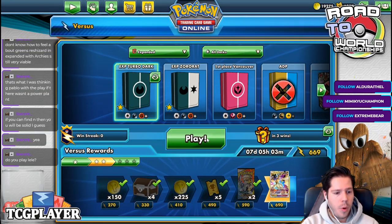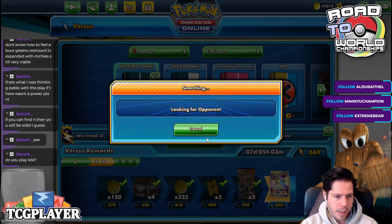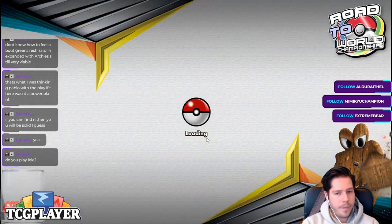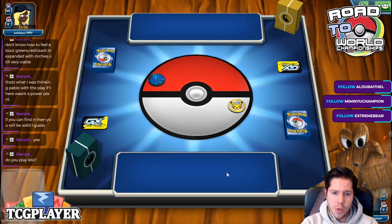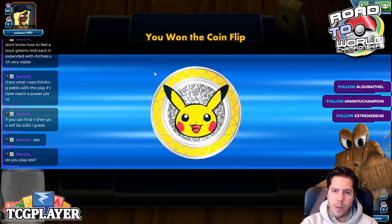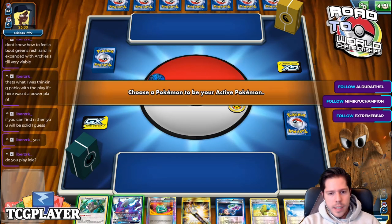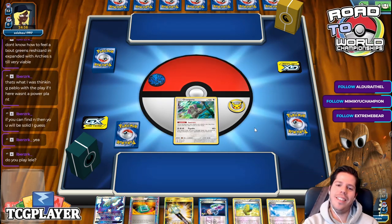Let's do one more game. I do play Layla — I do indeed play Tap Layla GX. We're calling the coin flip — we win the coin flip. As long as we don't get a terrible start like last time we should be fine. This actually is a terrible start.